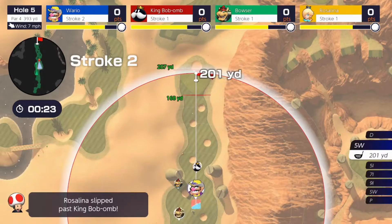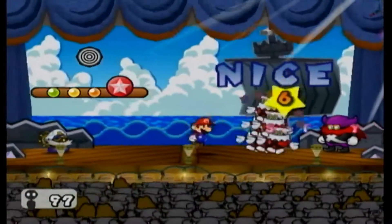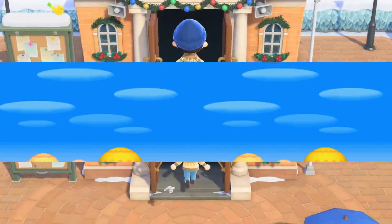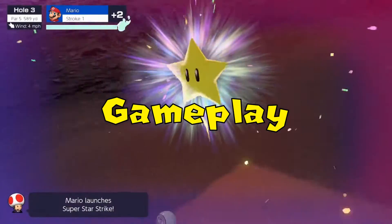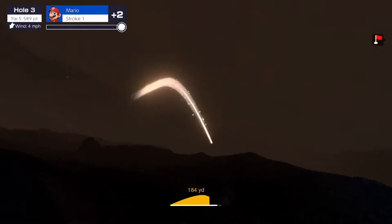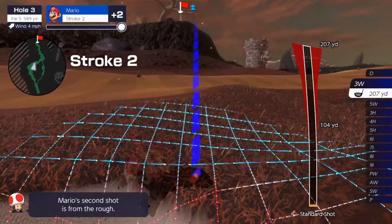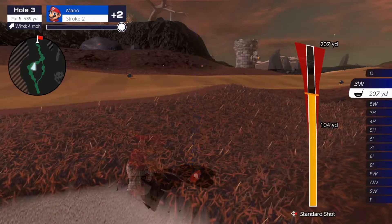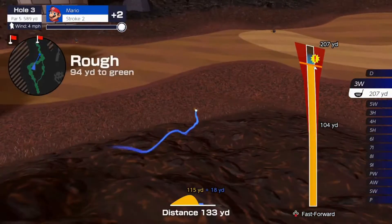Let's go ahead and take a look at Mario Golf Super Rush. Mario Golf Super Rush actually innovated the Mario Golf formula by having both welcomed and questionable aspects. Instead of a three-click system, your accuracy is determined by the power of your shot, which is different from the other entries. Overall, this makes the gameplay feel streamlined and intuitive, as it allows more room for strategy with your shots.